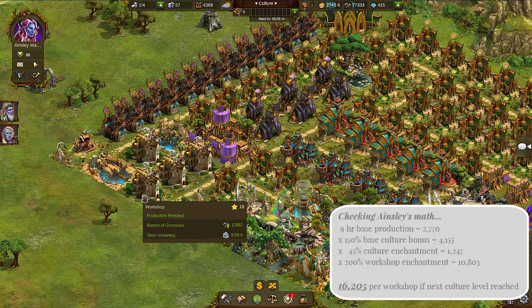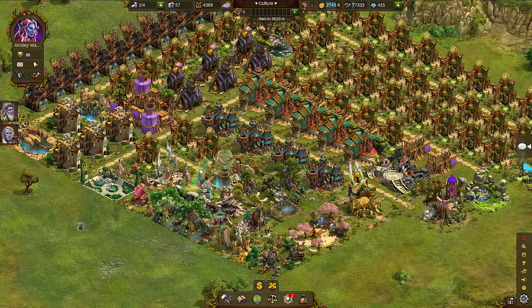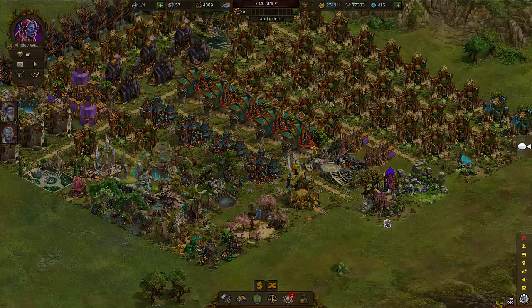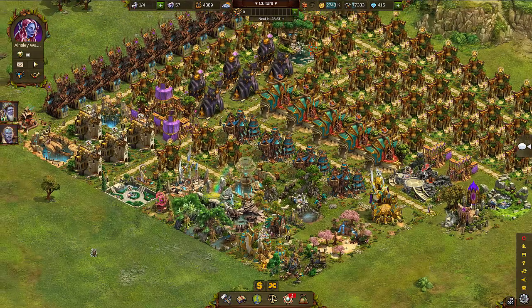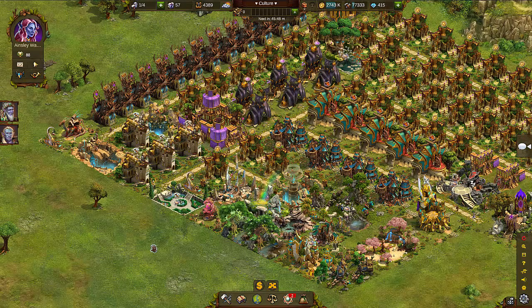When you combine your spells and put them working together, you really get the most bang for your buck. These culture spells last about two days. In two days I'll make about four culture spells — two per day, two of each — so I'll easily make up for the six or eight I just used. I make as many as I use and more, because with the tournament we just completed five chests and I picked up more spells from individual contributions — probably about ten of each.